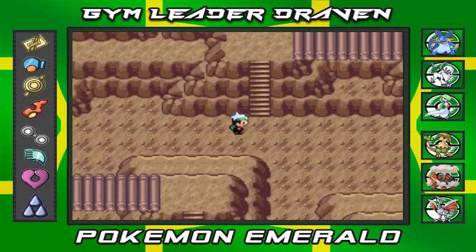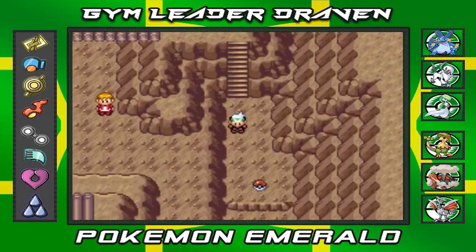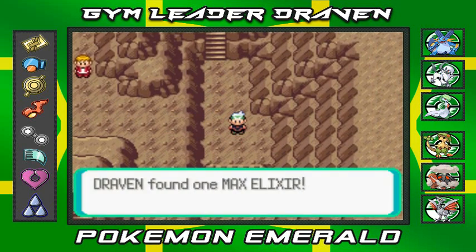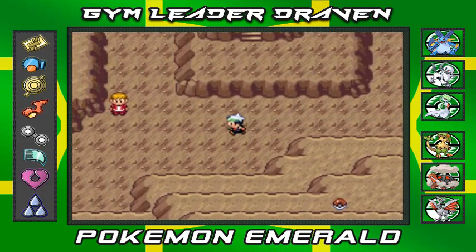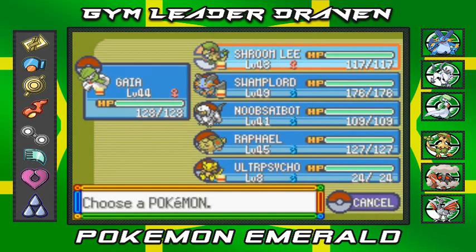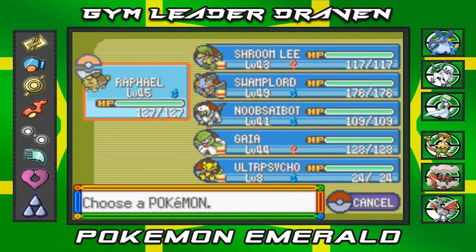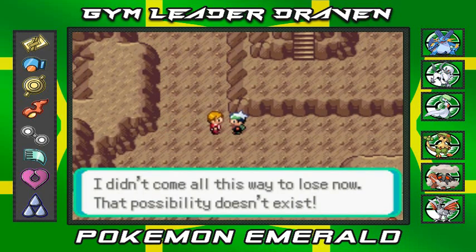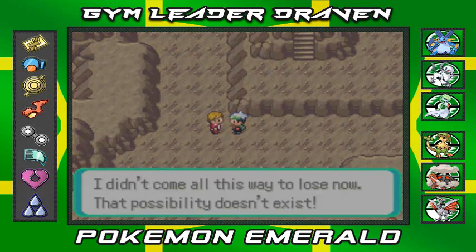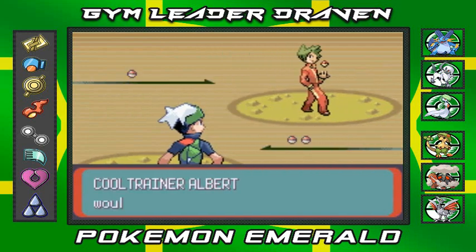Now, most of the trainers right here are gonna be pretty strong, because they've evolved their Pokemon to their second-to-highest level or higher. You're gonna find some pretty strong Pokemon around here. There's this guy right here who wants a battle — let's go ahead. You know what? Let's go with Raphael. If I remember correctly, I already did this. This guy's like, 'I didn't come all this way to lose — the possibility does not exist.' Bring it on.